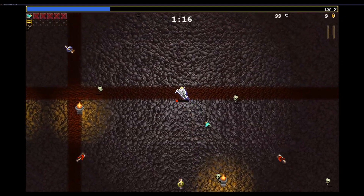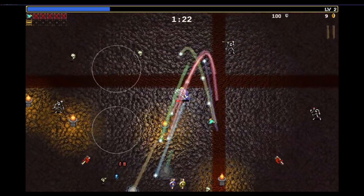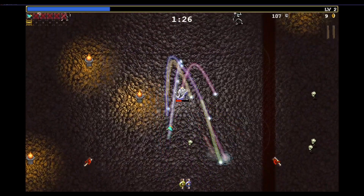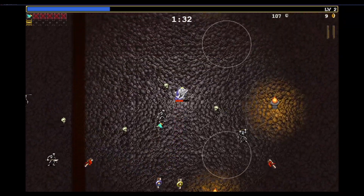We're back with Vampire Survivors. Another update came out today and we're going to talk about the secret character. To unlock the secret character you need to be playing on the Bone Zone. You unlock Bone Zone by unlocking Hyper Mode on three different stages, simple as that.